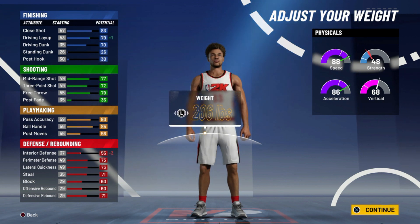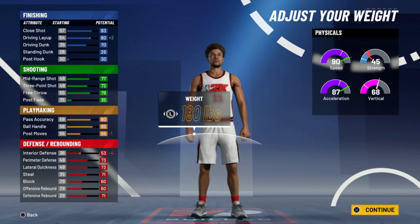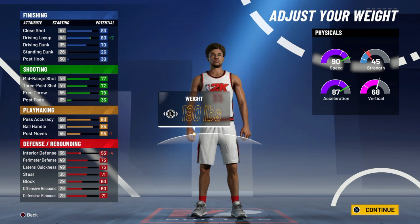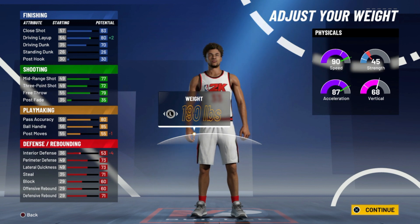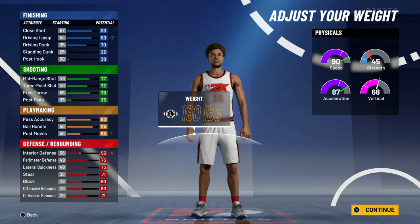If you put the weight at 190, what are you missing out on? Interior defense and post moves — that's nothing. Your driving layup goes up plus two, and you get 90 speed and 87 acceleration. Interior defense doesn't mean much. Strength does not matter, so we're going to go with 190. You could also go like 205, whatever you feel comfortable with.